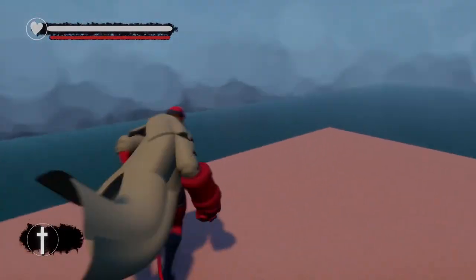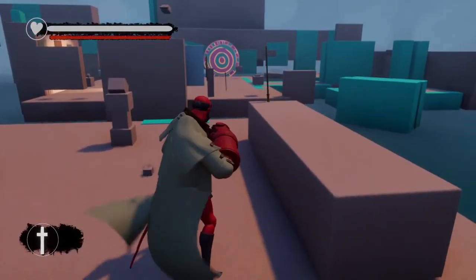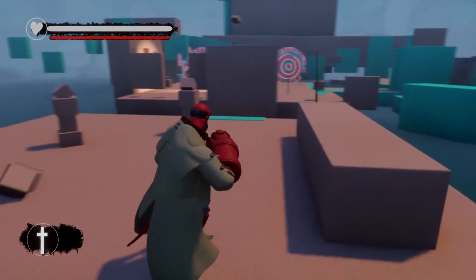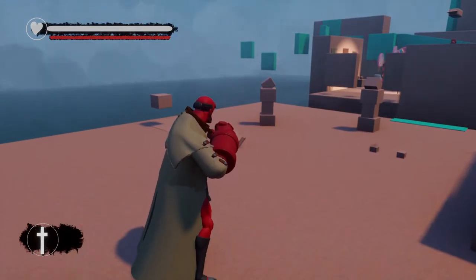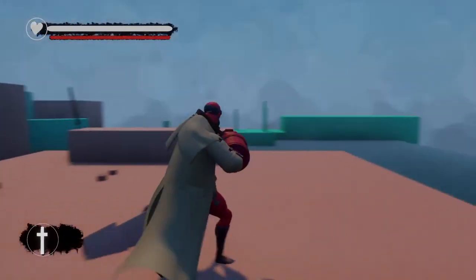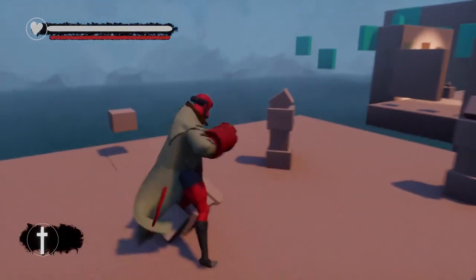A drop kick — that is interesting! Should that be the sprinting light attack? Alex, you might have just done something, because I really wanted the sprinting heavy attack to be something where he just launches himself, trying to get some air time with the fist — where he lets it swing and goes up and down with it. But a drop kick, man, that'd be fun.